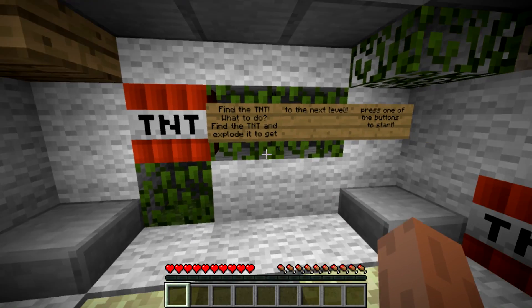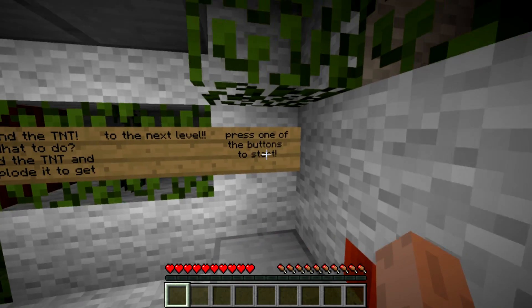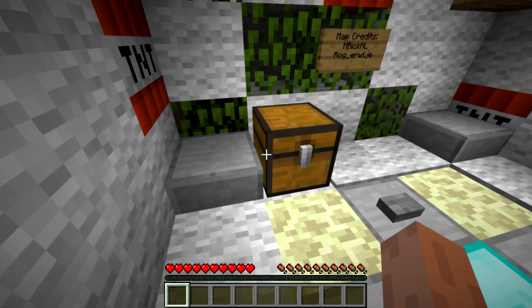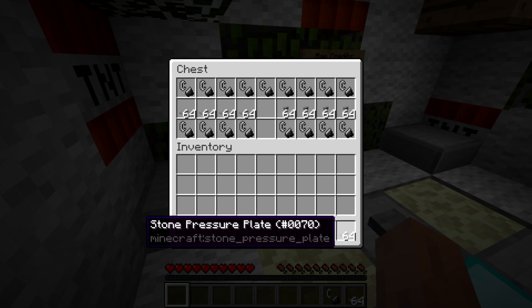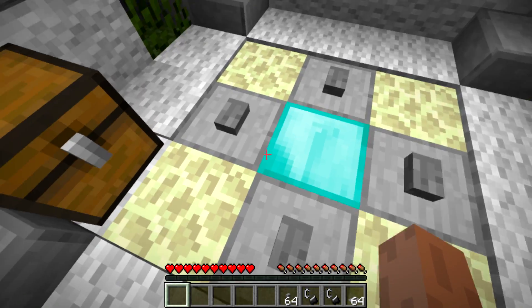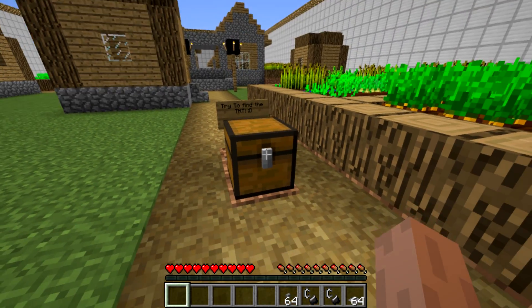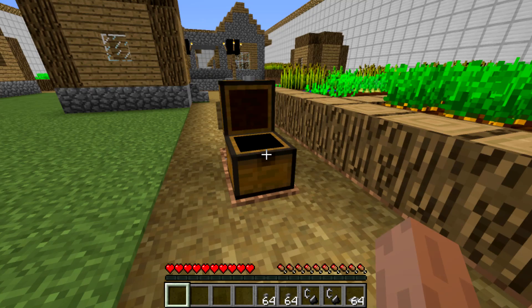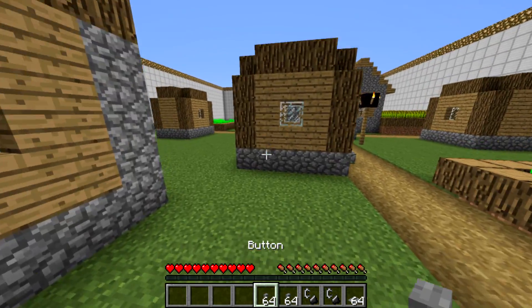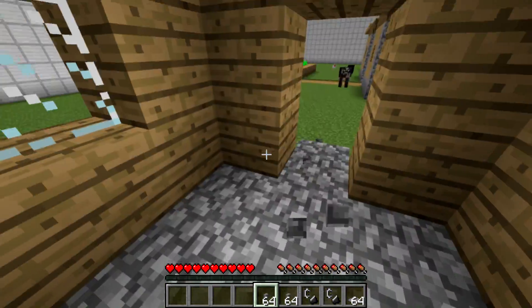This map is pretty cool — Find the TNT. What to do: find the TNT and explode it to get to the next level. Press one of the buttons to store it. There is also a chest right here with a flint and steel, a stone pressure plate, and some buttons. Let's start — try to find the TNT. I got more buttons in here apparently.